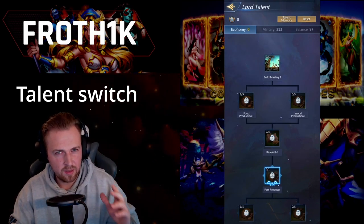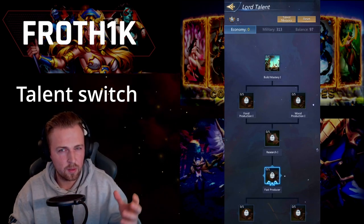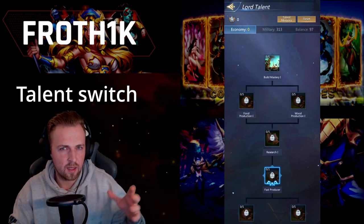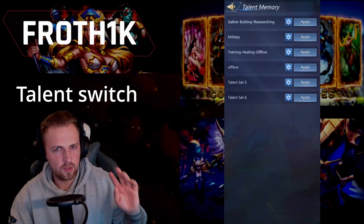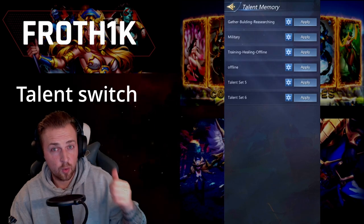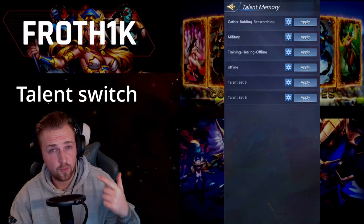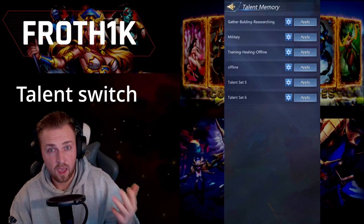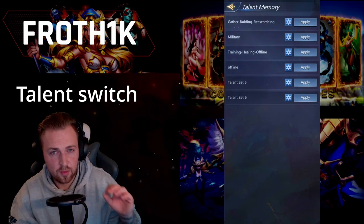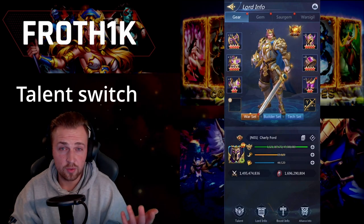Talent Switch with VIP 10. After reaching VIP 10, you are free to switch back and forth between different talent setups. I personally have four different settings saved: one for gathering, building and researching; one for fights of every kind; one for training and healing; and one for being offline. Don't forget to change them when you need it.